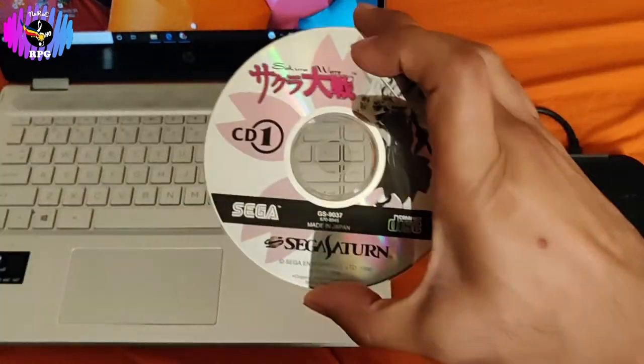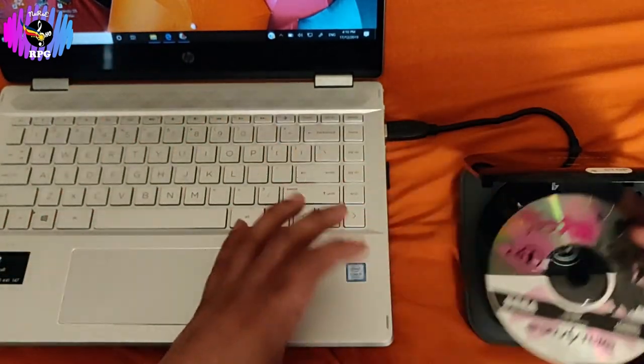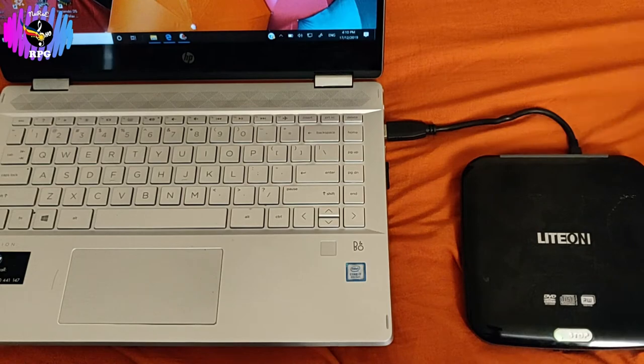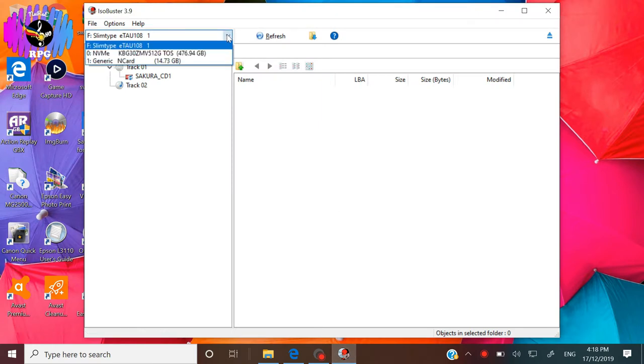As far as I know, it is also possible to apply the patch by using backup images of the game like ISO, BIN, or CUE files. That being said, we don't want to get any complaints of piracy, so we are doing this legit. We will use ISO Buster to open our game from our disc drive.